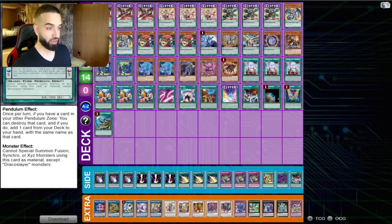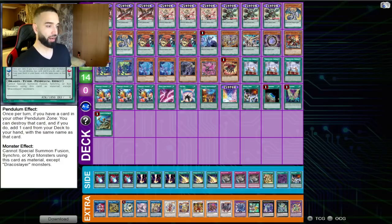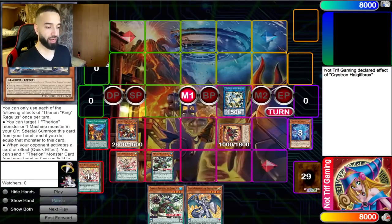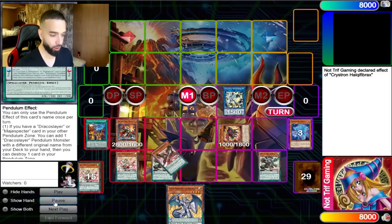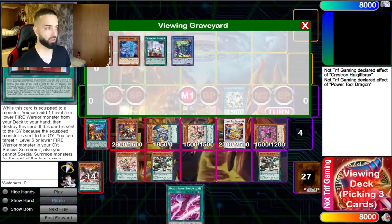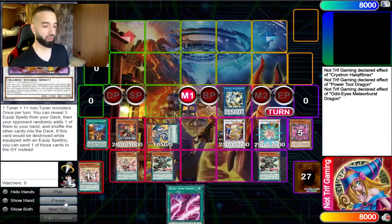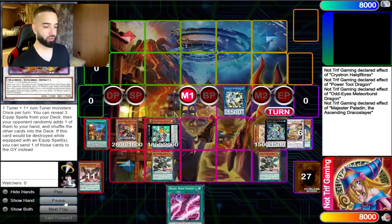This deck synergizes with every possible way to search the Draco Slayers, with the end result being the Rose Dragons. We're utilizing Scythe and Rose Dragons for now, but they'll probably be banned — when that happens we'll just use a different method. The idea is you always want to get Regulus out before the actual combo, because with Regulus on board and Dynamite in the graveyard, your Needle Flower play can actually resolve, which is massive. We only play three equip spells, and Power Tool Dragon can search a free Durandal.